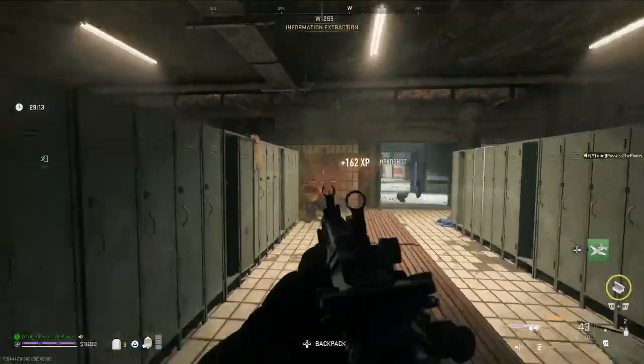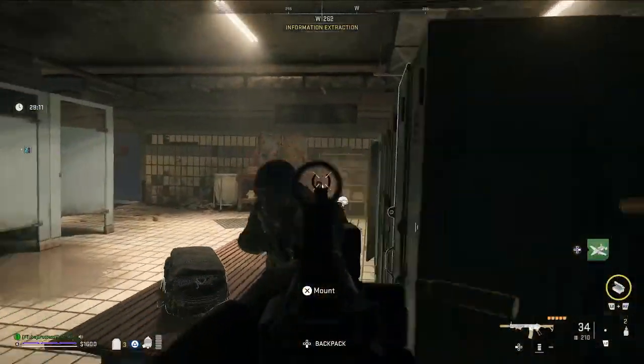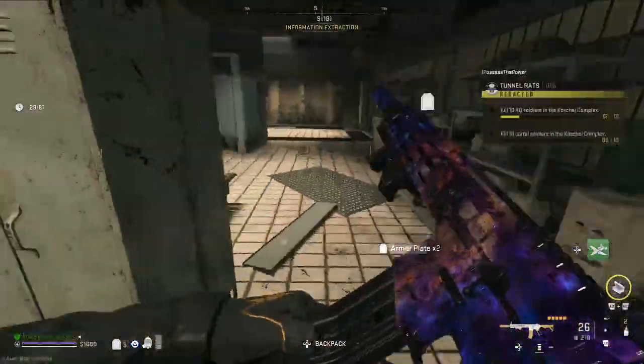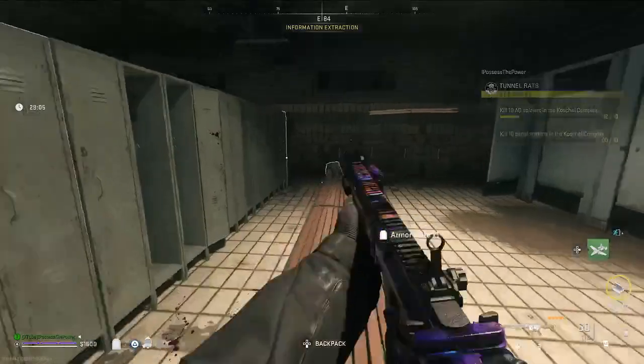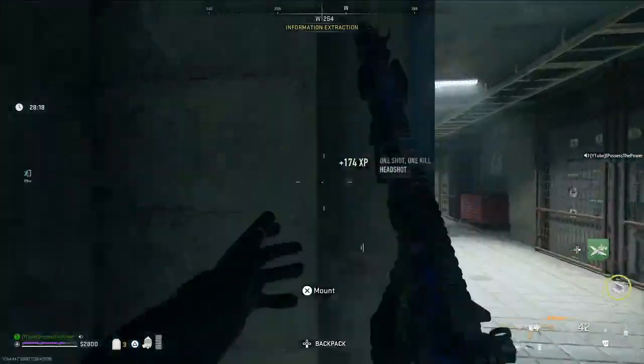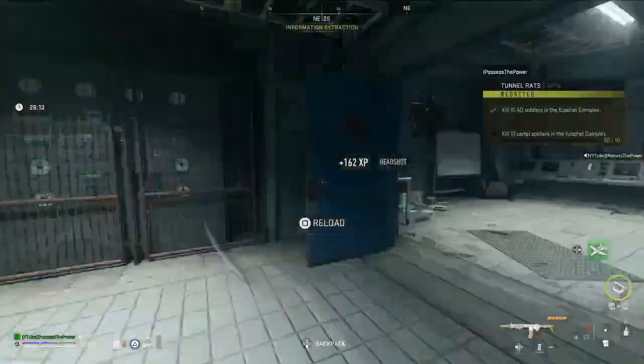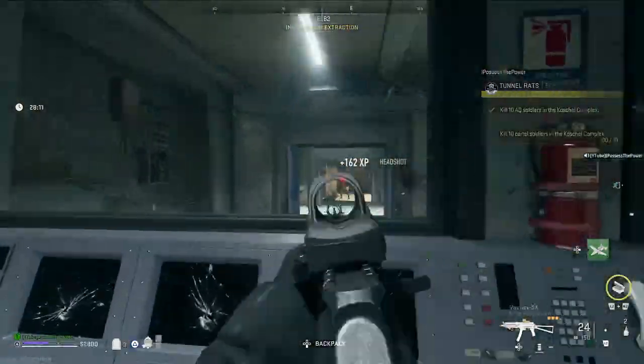We can begin our first challenge, which is to kill the AQ soldiers. This is relatively easy as these are the main enemies on the outer part of the complex. Just run around and kill 10 of them until the checklist mark appears, and then we're going to go over how to kill the cartel members.